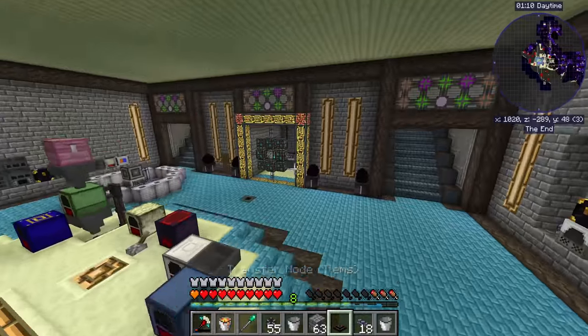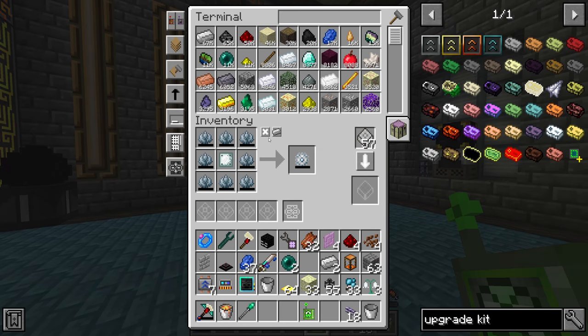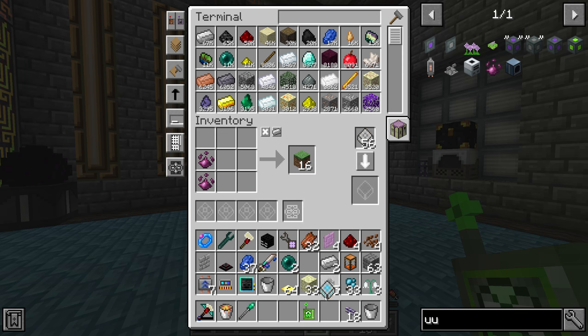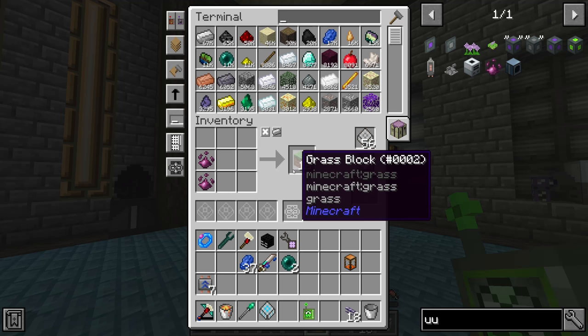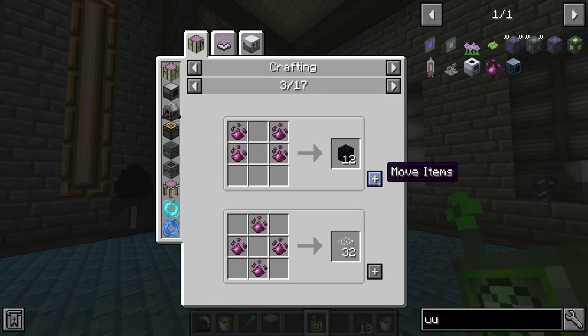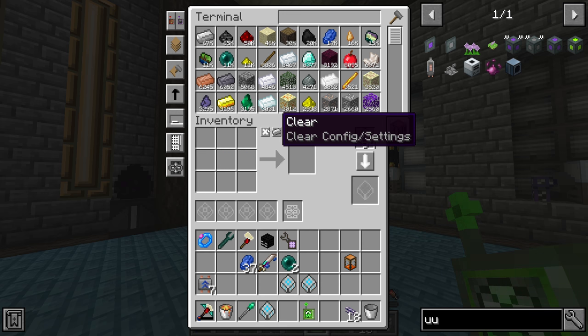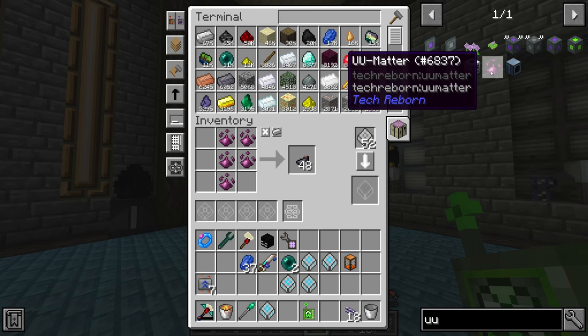Now we can open the pattern terminal and teach our system how to use that UU-matter. Looking at the recipes: logs and stone aren't particularly useful, but grass could be handy just in case. More useful ones include obsidian — no longer do we have to go to the End dragon if we want obsidian. Glass and glowstone are good. We've automated cocoa beans already. Slime is useful. Snowballs, gunpowder, and bones are already automated. Feathers and ink sacs I'll encode — black dye would be nice to request more easily going forward.